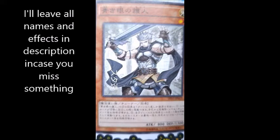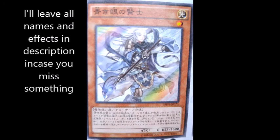Second off is Sage Knight with Eyes of Blue. This one's a guy as well — more of the mage type. He's a Level 1 tuner, zero attack, 1500 defense. When he's Normal Summoned, you can add a Level 1 LIGHT tuner monster from your deck to your hand, except another copy of himself. So you could search Guard, or you could search Maiden with Eyes of Blue, or you could search Priestess — but Priestess isn't all that.